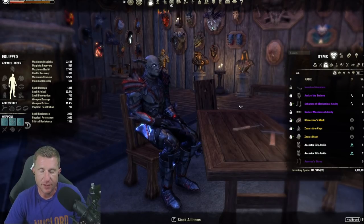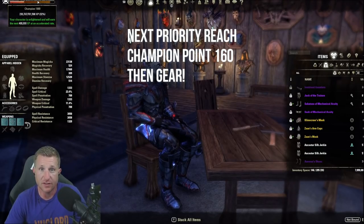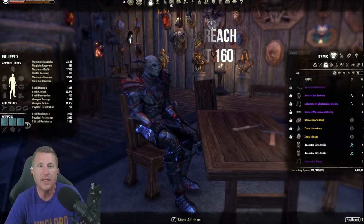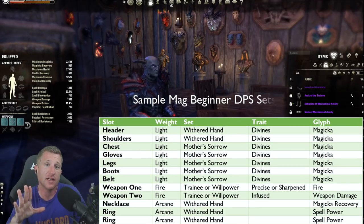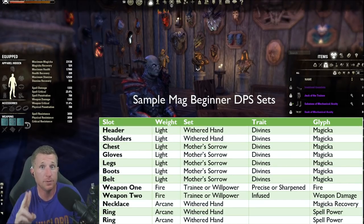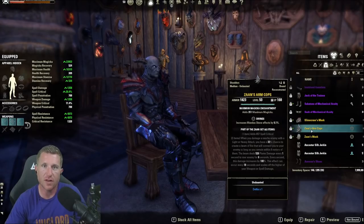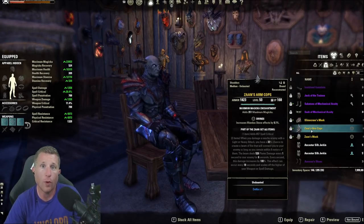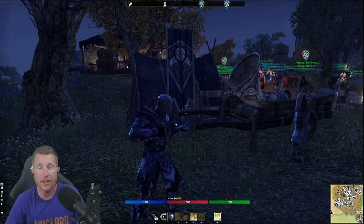Now that you have group activities to do, you're farming and will reach CP 160 or higher, which lets you work on gear. Excluding mythic items, the common loadout is two five-piece sets with a monster helm, which counts as a two-piece set. Monster helms drop from the final boss — it's RNG on trait — and only drop from veteran versions of dungeons.